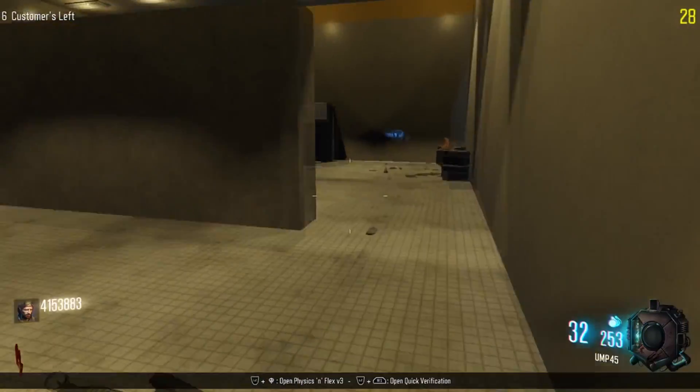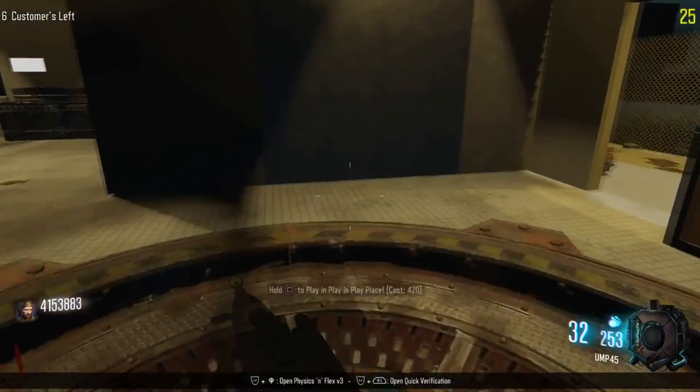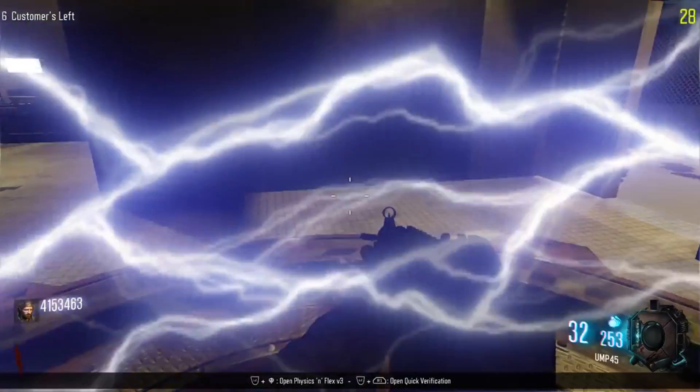Make your way back to the starting room and go into that teleporter for 420 points — it'll bring you to the playhouse.